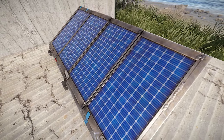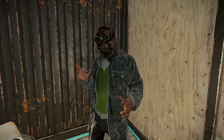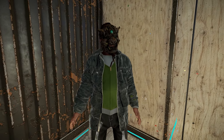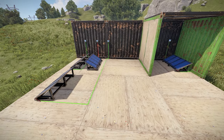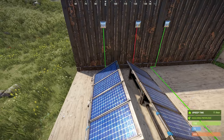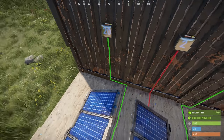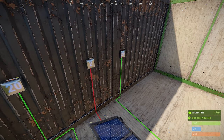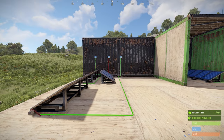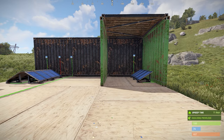First off, consider north and south as your main directions for panel placement. If you don't want to get into the details, north is your way to go for the wipe. I've set up a few scenarios based on midday on the first day of any wipe. The panel facing north outputs the full 20 power, but the south facing panel only produces 2 power. As the day passes, the amounts will vary, but north facing panels will receive the most power total.